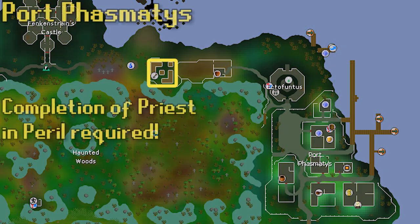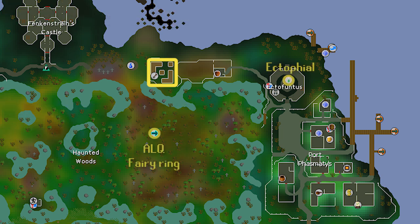Making our way to the swamp, we have the Port Phasmatys patch. The only requirement for unlocking it is completing Priest in Peril, which is required to access this side of the map. The Ectophial is the most convenient teleport — it's a reward from the Ghosts Ahoy quest and auto-refills itself at the Ectofuntus, so you don't have to worry about charges. Technically the Fairy Ring code ALQ is a little closer, but that's only if you're already next to a Fairy Ring. The Ectophial is always one click away. There's also a Charter Ship in Port Phasmatys, so you could hook up there from the Catherby patch.